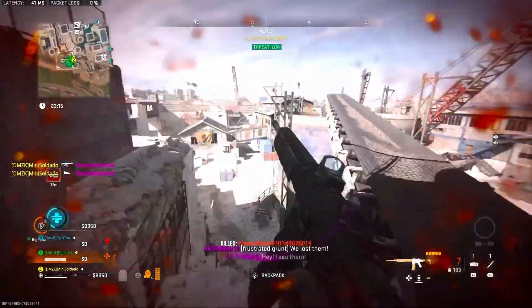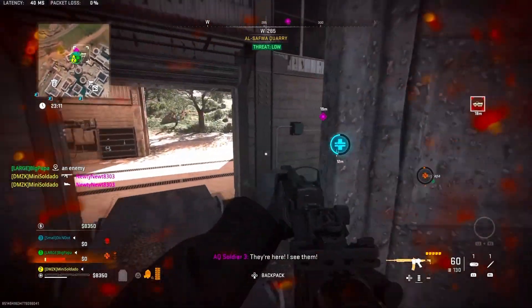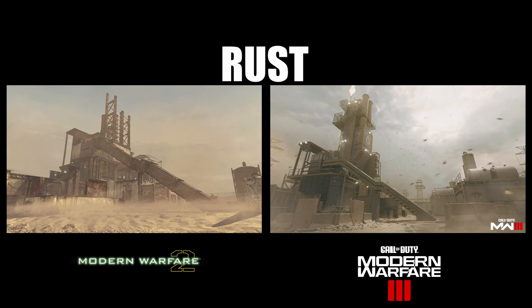Most of these maps have been remade before in other COD titles such as COD Online and COD Mobile. To start off we have Afghan, which is already in Modern Warfare 2, located near the Caves POI. Next we have Rust, located in Almazra between Rohan Oil and Turok Village. It's also in IW 2016 and Modern Warfare 2019 — it's a staple for 1v1s.